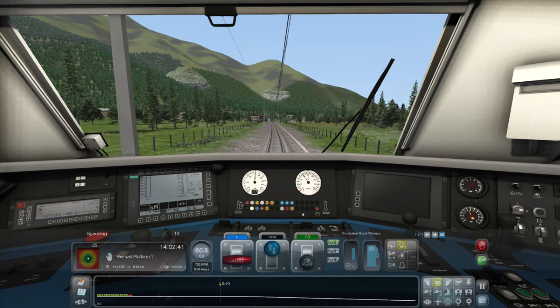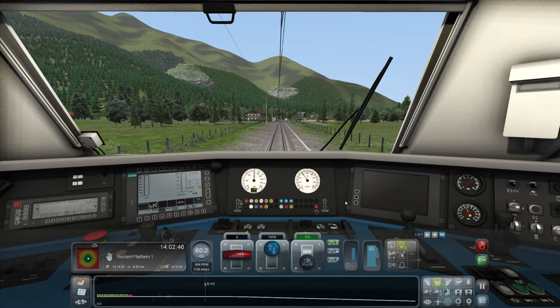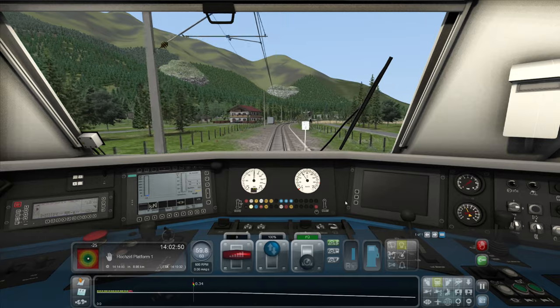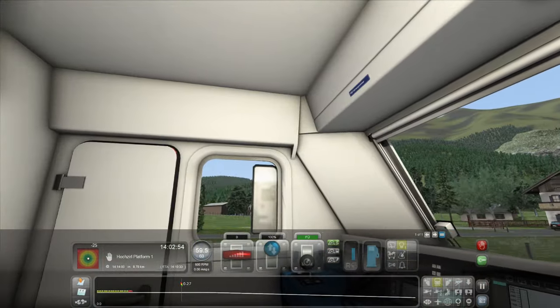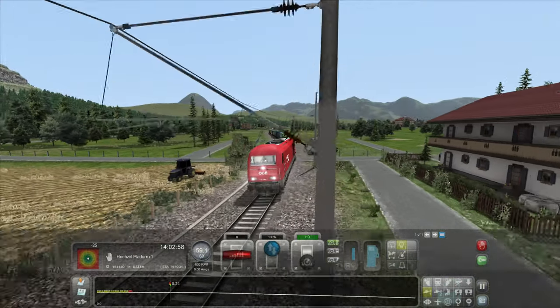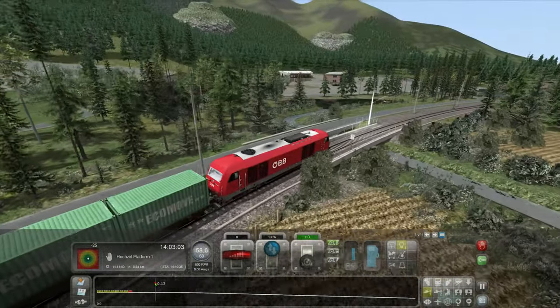Let's hold it at 60 then. It glides pretty well so we should be all right. This interior is quite nice — it's very detailed. Love the look of the train. We haven't seen much scenery yet, but it looks good.